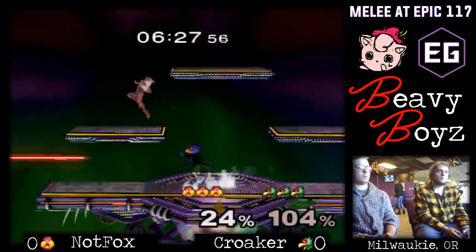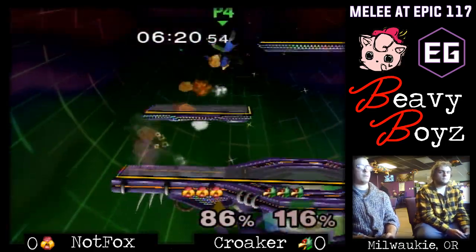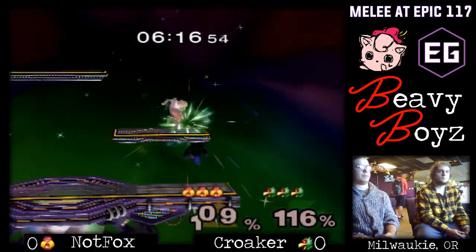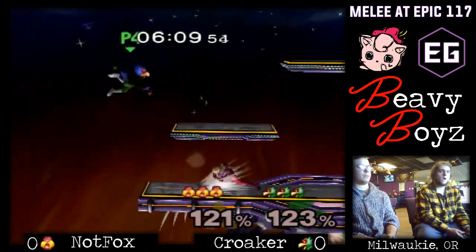That was a good double laser from ledge. Knotfox tried to cover it with a forward tilt — I think he just read that Kroker was going to try to go in a little further, maybe planning for a different option. We thought we could be a little more respectful of his ledge options, because lasers cover so many things that your other tools would cover, like simple get-up options.